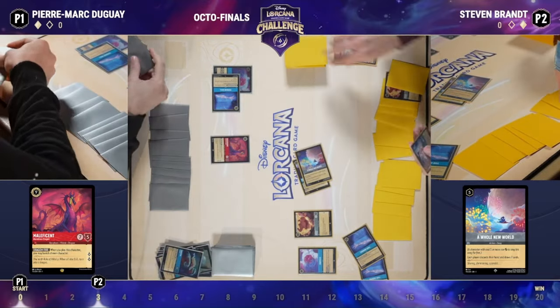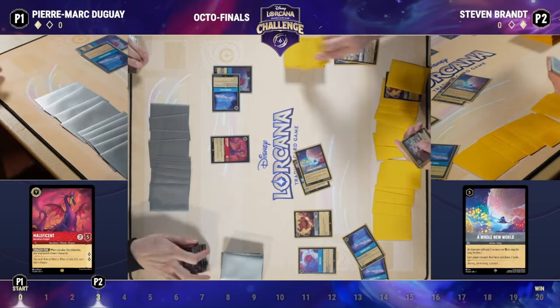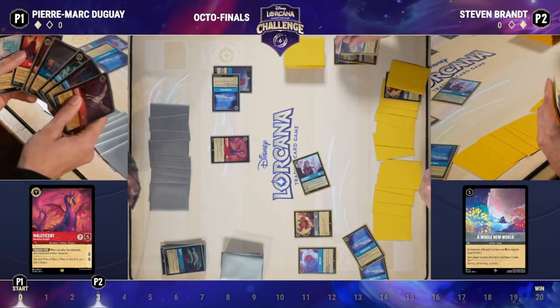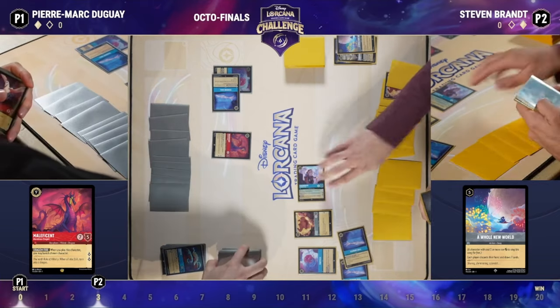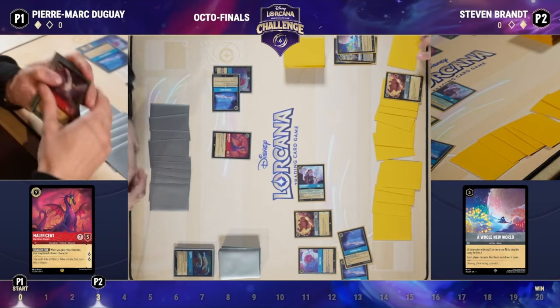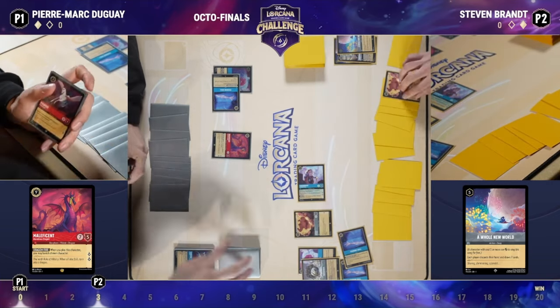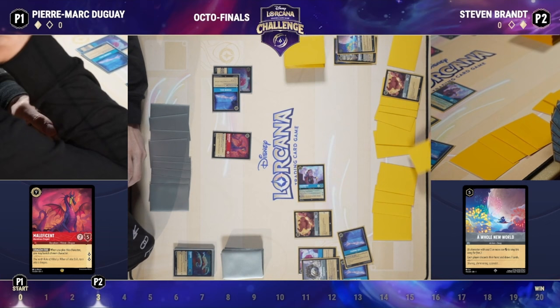Ward is really hard to get around, which Cogsworth does have, and the Be Prepared that Pierre had in hand unfortunately went into his discard. We see Steven dump his hand and go ahead and sing Whole New World — which is about as good as it gets. Steven was left with zero cards in hand at the end of that — you cannot ask for a better exchange. Now Steven has all of that ink to work with: a full new hand of seven plus all that ink.